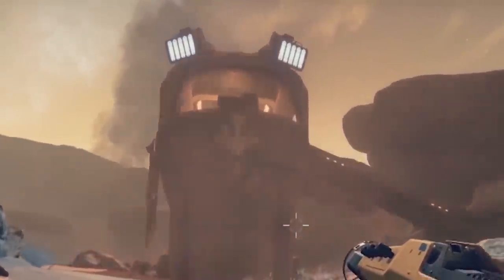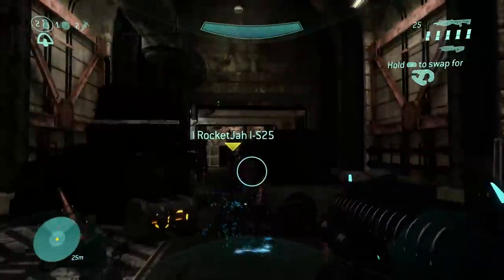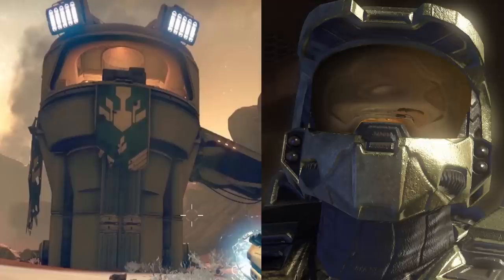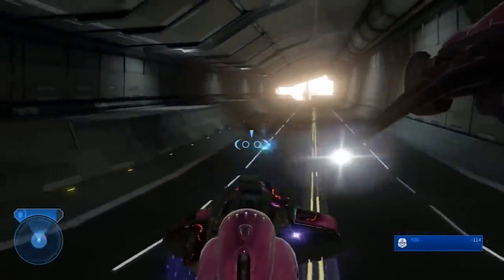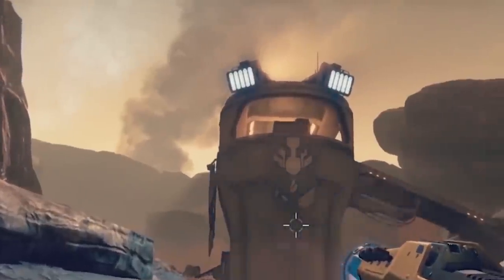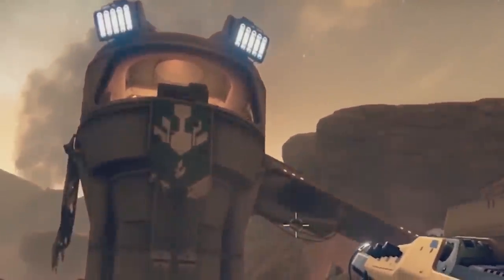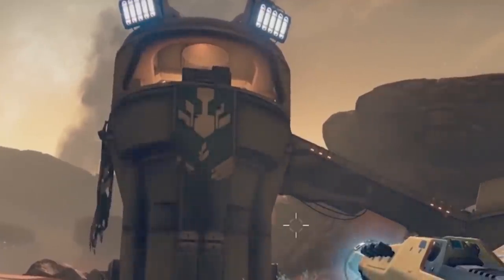One of the more popular references that circulated around the release of Destiny was a building on Mars that resembled the Master Chief. A lot of people say it's just a coincidence, but knowing how closely Bungie pays attention to detail in their level designs — with so many intentional things hidden throughout the Halo universe — this feels like a good way to nod to Halo fans while not necessarily acknowledging Halo when promoting a new IP.